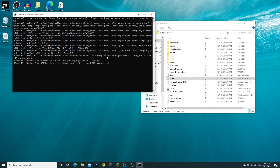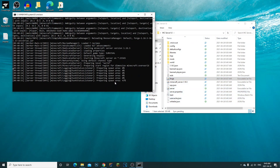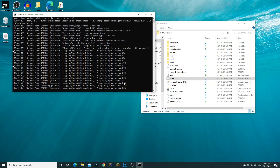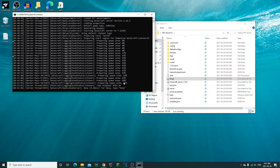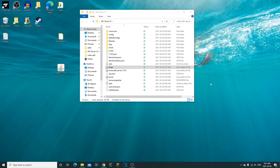Now anytime you click start.bat it's going to open up your Forge server. After renaming and updating your start file, I recommend launching it up — it'll create the spawn area and everything. Once it's launched, wait for it to fully load and then click Stop again.